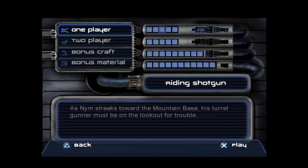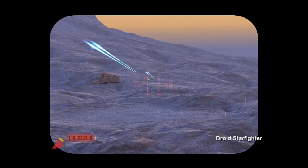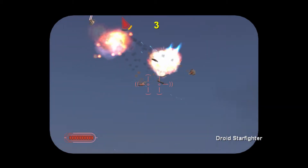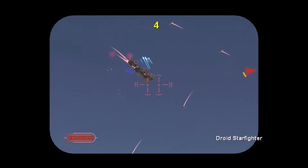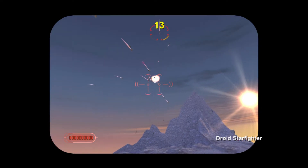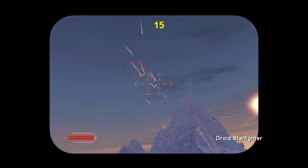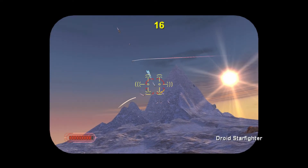Anyway, let's ride shotgun as Nim streams towards the mountain base — his turret gunner must be on the lookout for trouble. Destroy 120 aircraft. Destroy 90 enemies and Nim reaches the landing pad. Let's go. So yeah, we're riding a turret. This is much more relaxing compared to the bullshit we had in the previous bonus mission. So many droid fighters. Oh yeah, we do have a secondary objective.